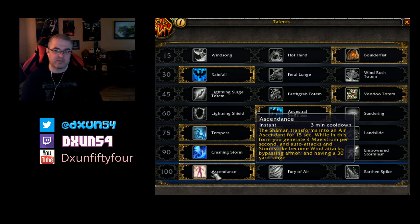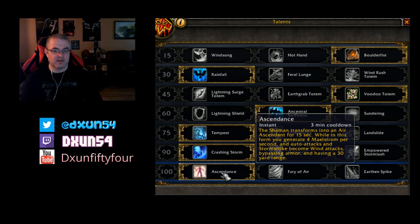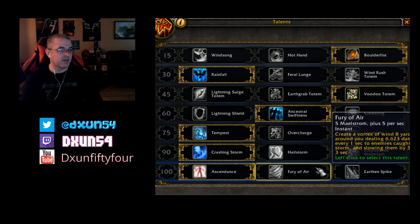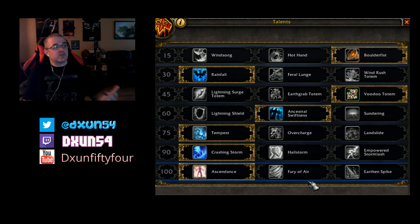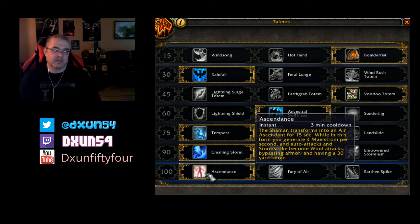I picked Ascendance here because I was on a target dummy. But I still like Fury of Air — really great AoE on top of your Crash Lightning, you're just going to maul multiple targets down really fast. If you prefer single target burst, you can go with Ascendance. Earthen Spike summons a spike under the enemy instantly dealing 100k damage and increasing physical and nature damage you deal to them by 10% for 10 seconds. It just depends on what you want — I really like the AoE. Fury of Air you just activate and basically forget about it for a while since it stays on for quite a bit of time.